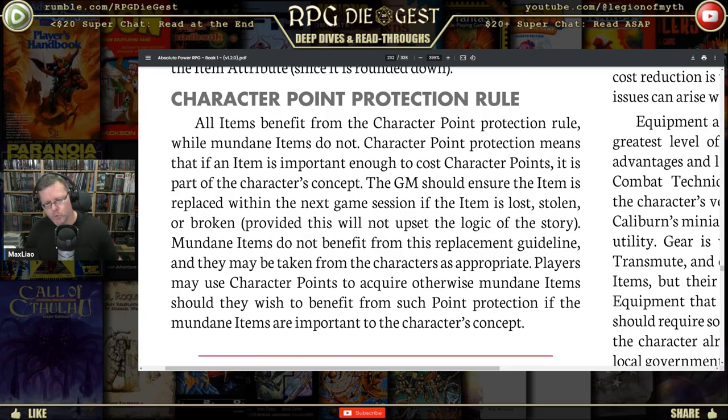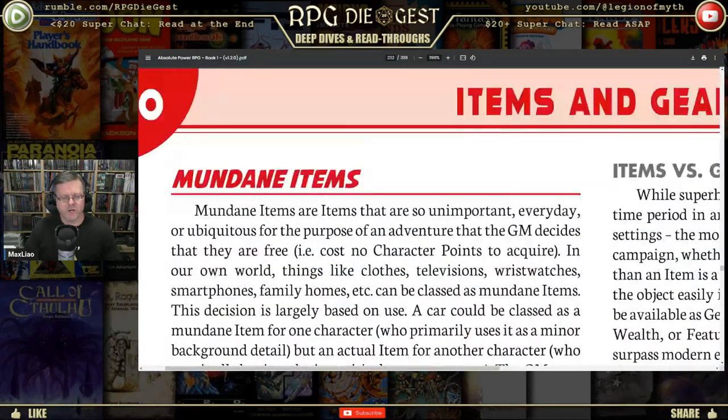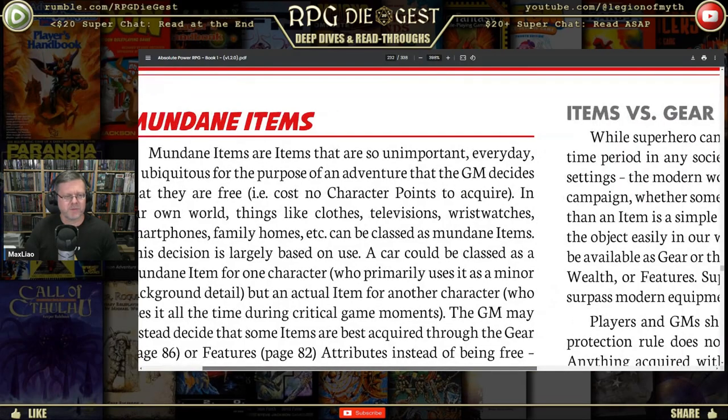If you've got the Sword of Doom and you spent character points on it, generally speaking you should keep that item. If for whatever reason it is taken, broken, or lost, by the next session you should have it back — unless it's relevant to the story that you don't. What you don't want is players spending a lot of points for an item that the GM just keeps taking away. If it's going to be a permanent removal, give the character the points back.